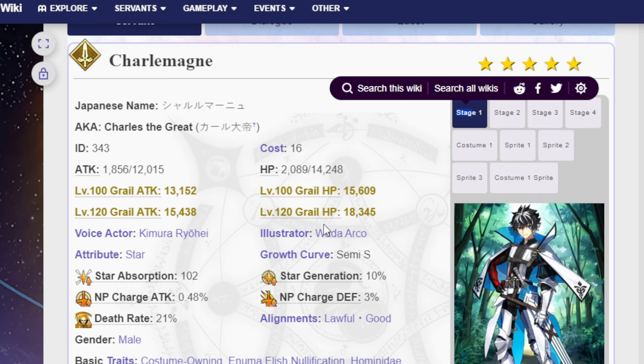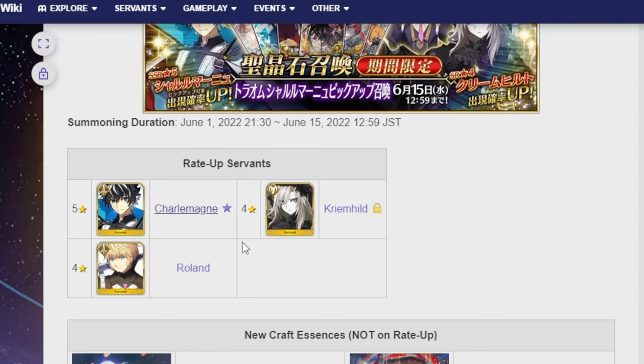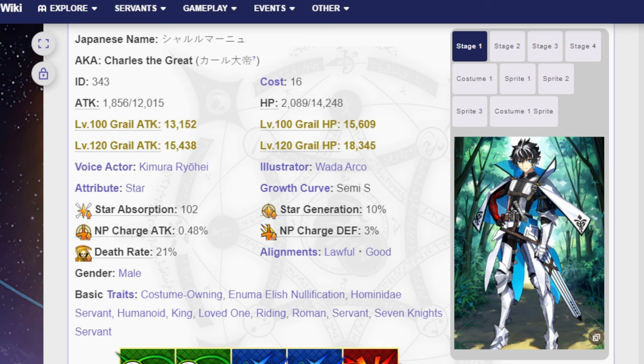Charlemagne seems pretty dang good — a very interesting unit. I actually wouldn't mind getting him even though my main focus is Krimhild on this banner. I could actually use an AoE quick Saber, and I plan to eventually get Raikou Summer Scotty, so I could see some fun synergy there. Most of my quick units are built for looping and not really for challenge quests, so it would be nice to have a unit built for that scenario, now that I do challenge quests more often with my brother.